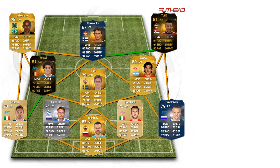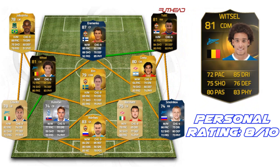On the left side of the midfield, we have Axel Witzel — it's his inform card. You can obviously get his normal card; it won't make too much difference. He has 72 pace and all his stats are well-rounded and pretty high. His main stats are 85 dribbling, 83 physical, and 80 passing. He's really good defensive-wise too, so you could put him in CDM if you want.